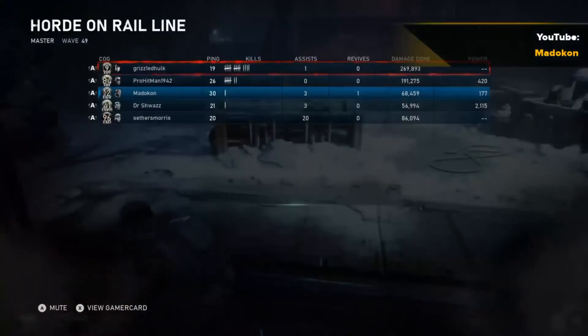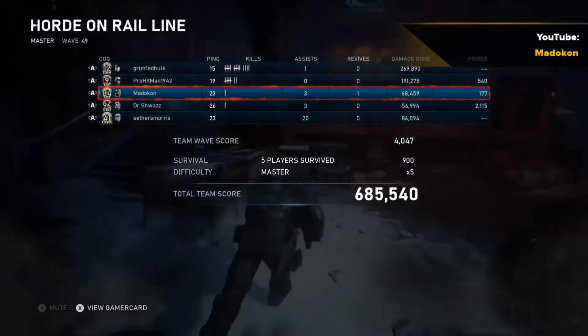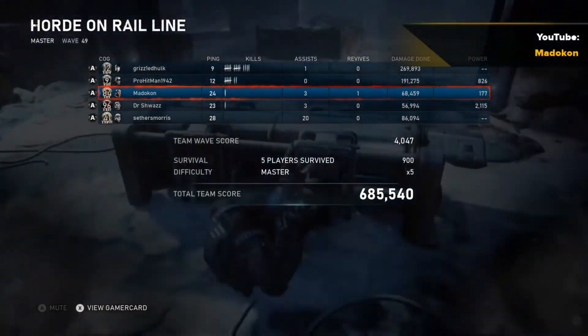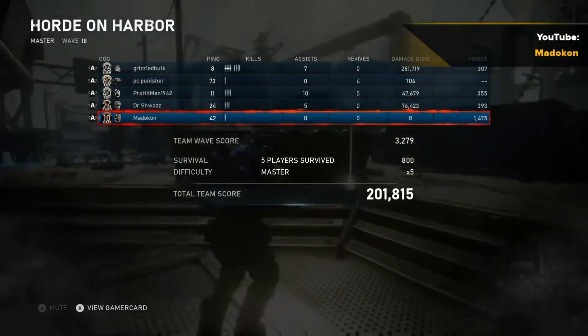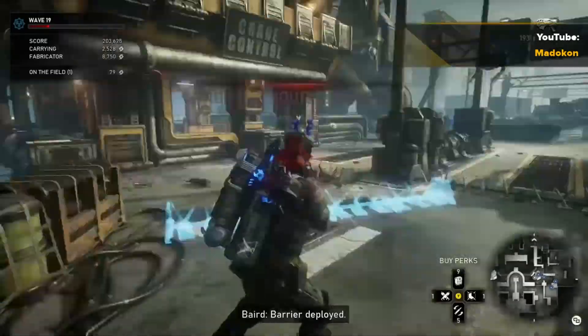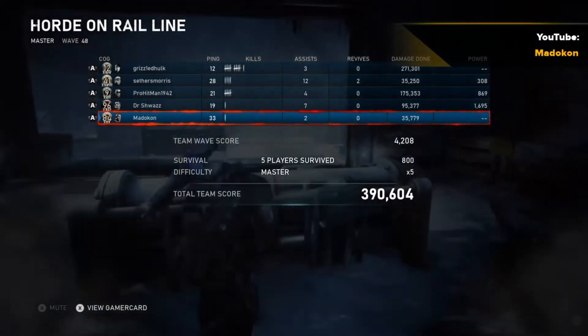Now this is the part where some players may not know that the solution to this is to scroll down the scoreboard to your highlighted gamertag, and once you are on your gamertag, you can then press the A button to run and or leap over cover or objects as you normally would. Using this method is a great way to be even more efficient in between waves on your ground.